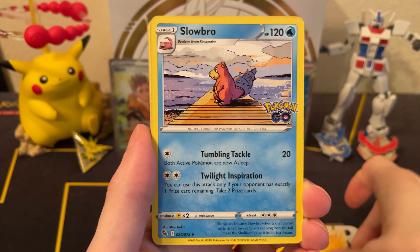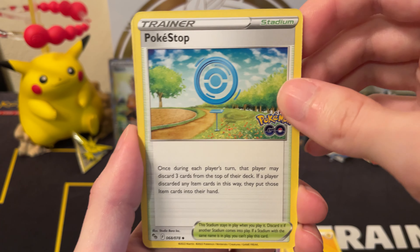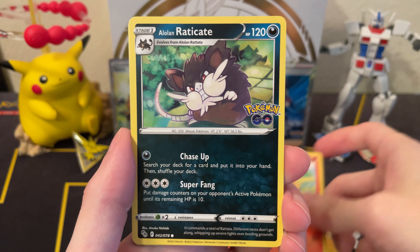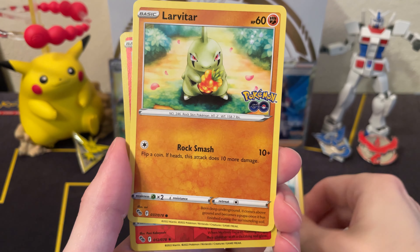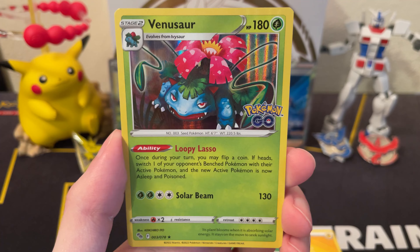Again I'm hoping to pull one of the alternate arts. The pull rates are pretty low on those — they're not boosted or anything for the smaller set, I don't believe. Also the Professor Willow full art I wouldn't mind pulling either. Got Numel, Raticate, Larvitar, reverse Moltres, and a Venusaur.